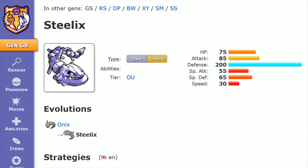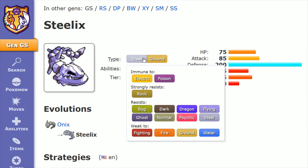Steelix's Steel/Ground type actually leaves it immune and resisting a lot of opposition. The downside is that if it's going against something it isn't good against, such as a fire or water type, it could find itself in a very difficult situation. It's immune to electric and poison, strongly resisting rock, as well as resisting bug, dark, dragon, flying, ghost, normal, psychic, and steel. It's going to be weak to fighting, fire, ground, and water.